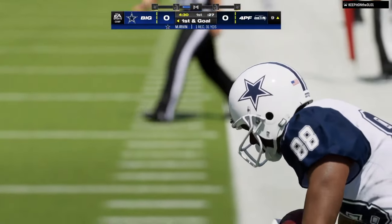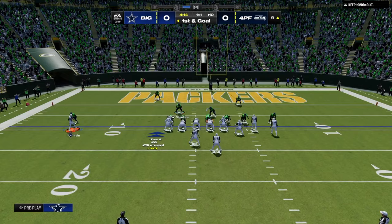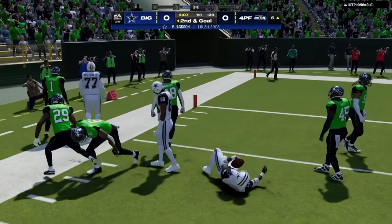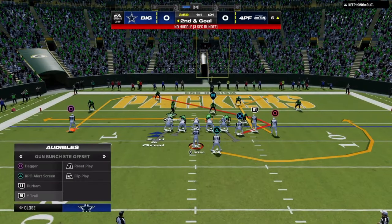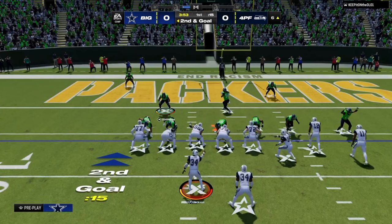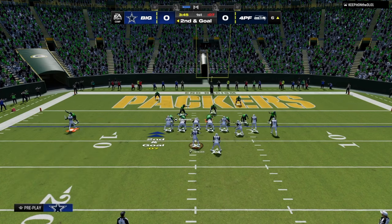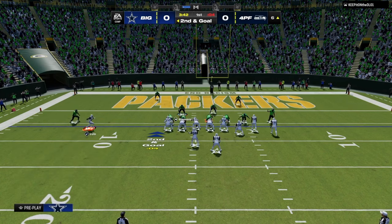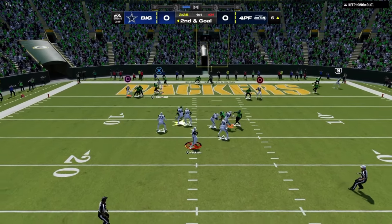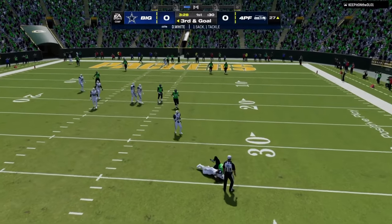I really wanted to talk today about defense in general and how to be good at defense in Madden. The first fundamental principle is: offenses are designed to create space or attack space, while defenses are designed to constrain, control, or contain space. That's one of the main reasons why it is much more difficult to score from the 10-yard line than from the 20-yard line — because from the 20, there's more space for routes to run and attack.